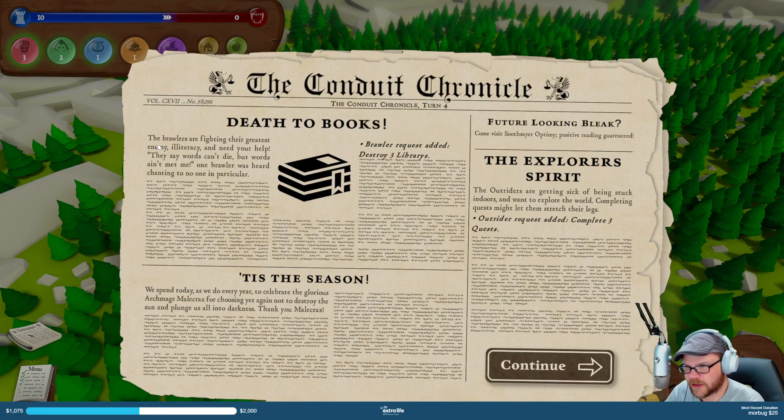Death to books! Brawlers are fighting their greatest enemy — illiteracy. They need your help. They say words can't die, but words ain't met me — one brawler is heard chanting to no one in particular. Destroy three libraries, he requests. Outriders want me to complete three quests.